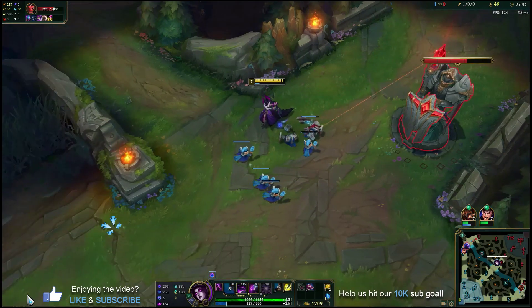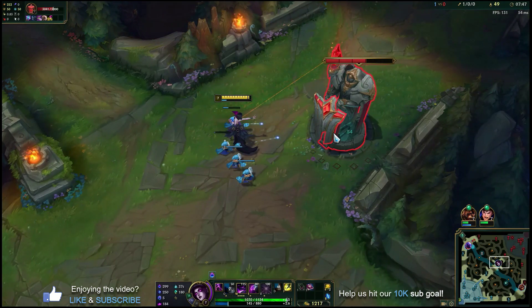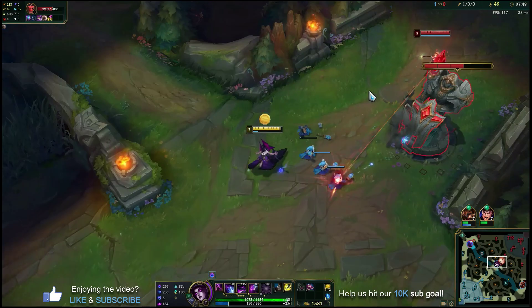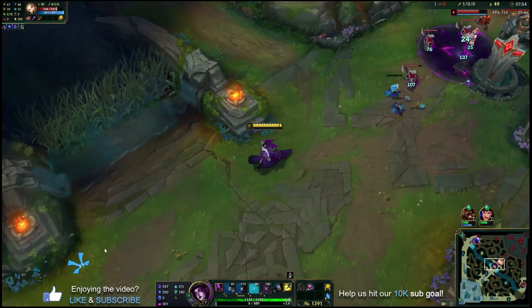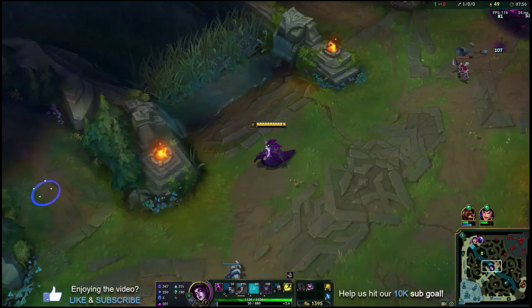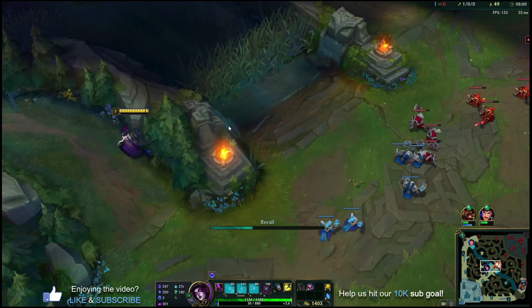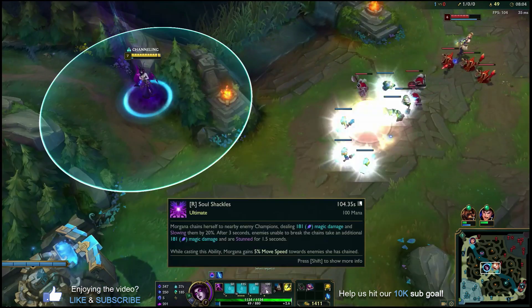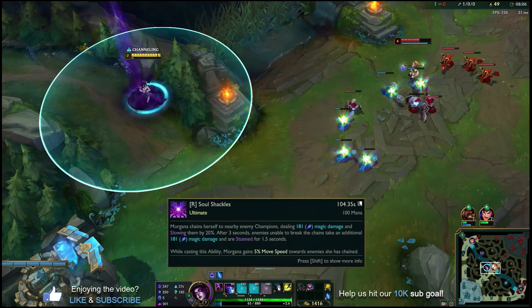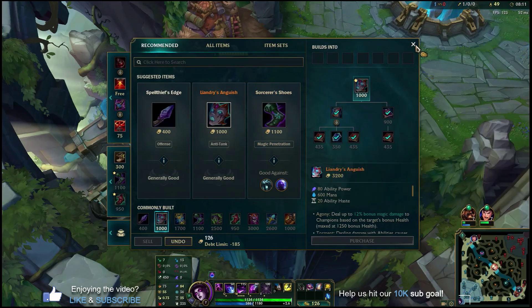We should have enough money now. We'll get one more plate to get Lost Chapter and then we're going to recall. On the exit trade we'll throw a Q-W combo and then leave, hopefully chunking her out before we come back to lane. If we were running Teleport we could come back to lane and not miss any minions, but I'd argue that as you're learning Morgana, especially when we get into the full one-shot combo, the Ignite is going to help you get more kills and snowball a little bit easier.